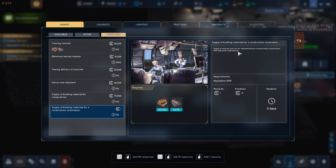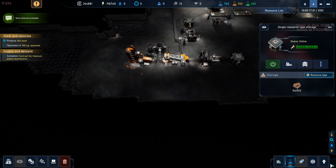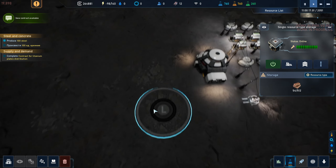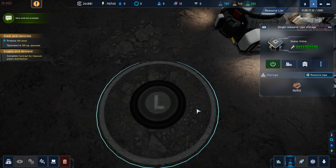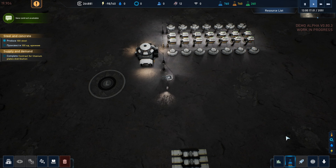Which contract was this? Yeah, this is the one from the end of last episode - they gave us one stinky credit. Let's look at the active contracts: we're supposed to do titanium plates and we're on the path to do that. Our landing pad is free - let's do a different contract while we're in the process of setting up titanium production.